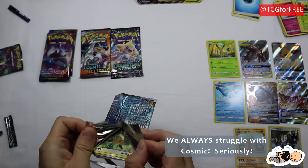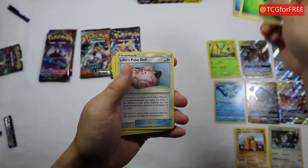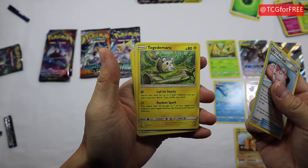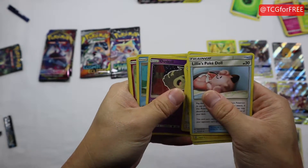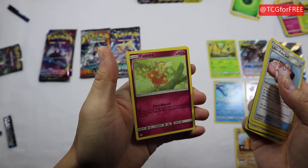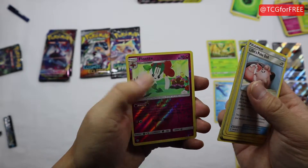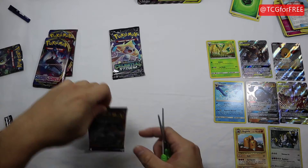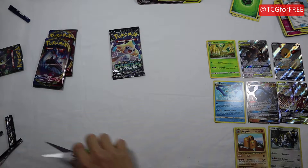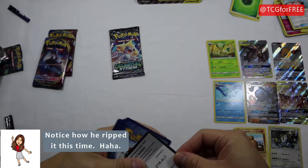Now we're doing a Cosmic Eclipse. These packs are so tight. We got Leaf Energy, Grass Energy, Lillie's Pokeball, Togedemaru, a Great Catcher, Eevee, Duskull, Temple of Sinnoh, Flabébé, Sandshrew, Sandshrew, Flabébé, Florette, and a Stoutland. I think the streak continues - we don't usually get anything above a foil rare or regular rare out of these packs, at least not in a while.